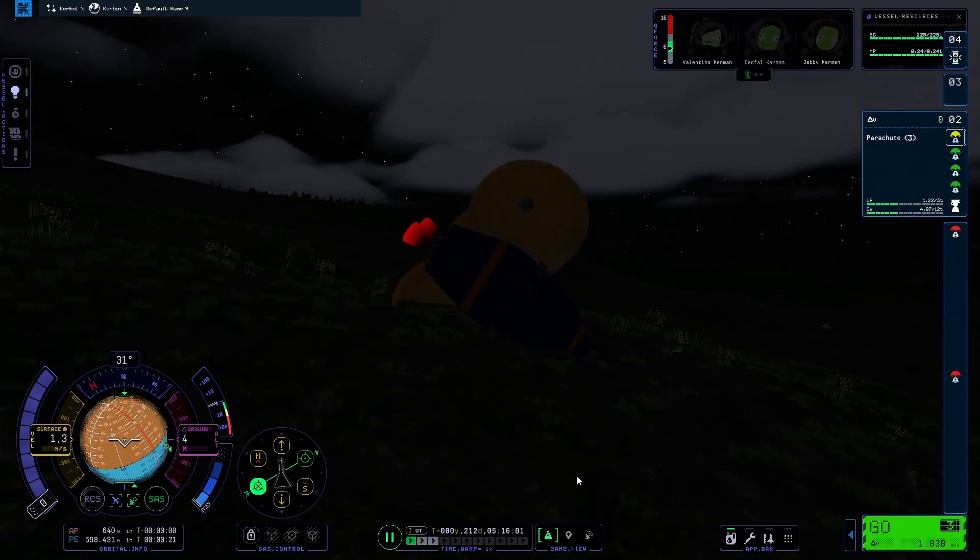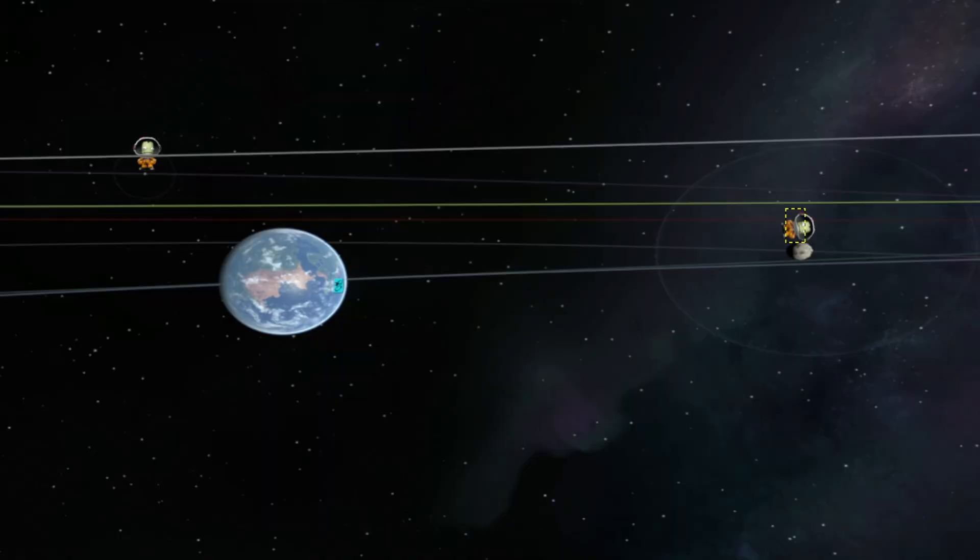Landing safely on Kerbin, I was thinking — wow, I didn't know that parachutes sound like whimpering dogs when being cut. It was now time for the second part of the challenge, but given that the Kerbal on the Mun had disappeared I now only needed to go to Minmus and return home.